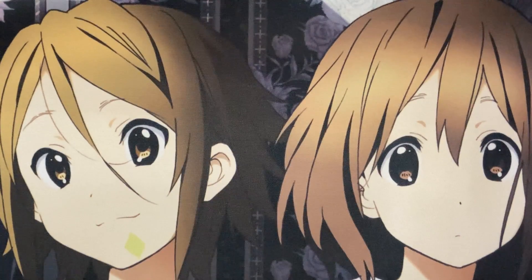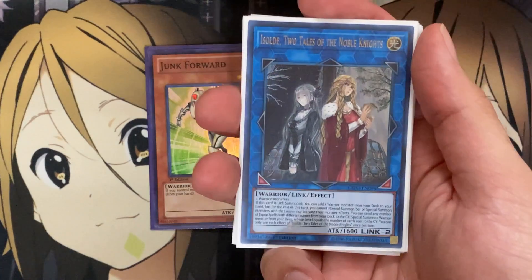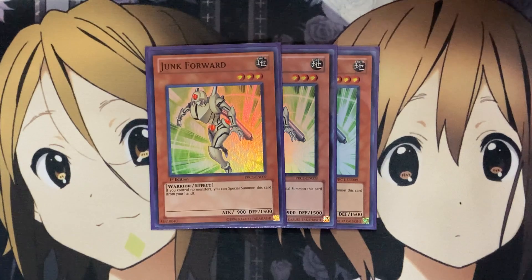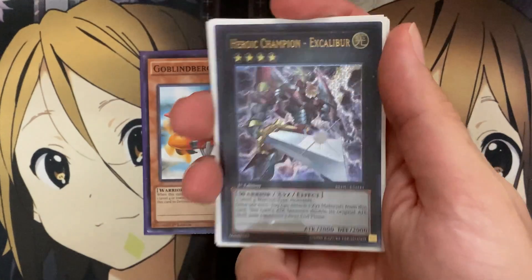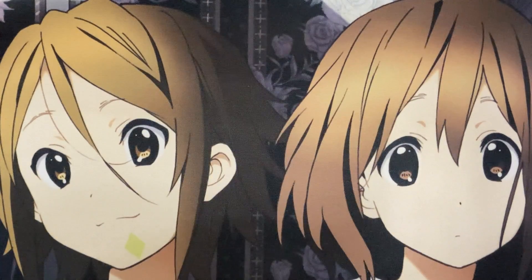For other warrior support I run three Junk Forward, just being another easy special summon onto the field. It's a light attribute monster, just like Gearfried the Sword Master, which works with our different-attribute earth monsters that make up the majority of the warrior monsters in the main deck. I also run Goblinburg for the rank four option, going into different rank four monsters that benefit from being warrior and light monsters, and also for its easy special summon of any level four or lower monster in your hand.